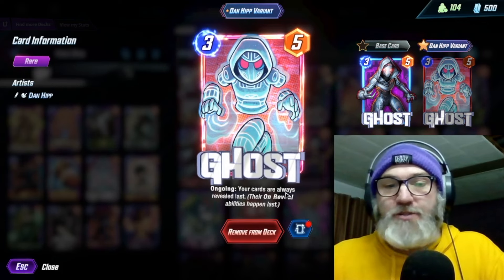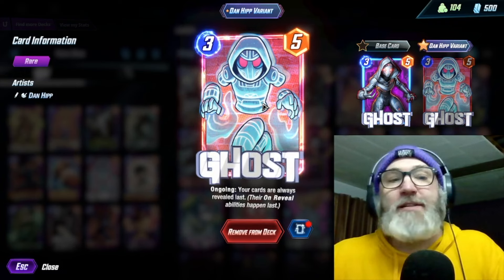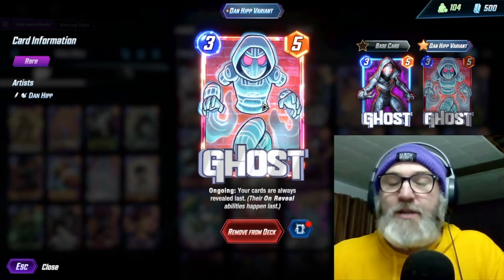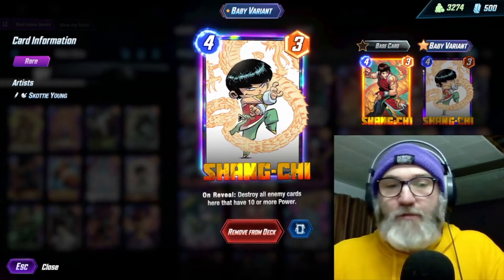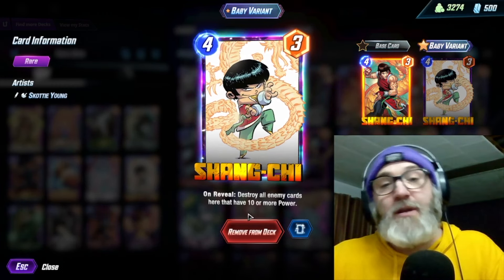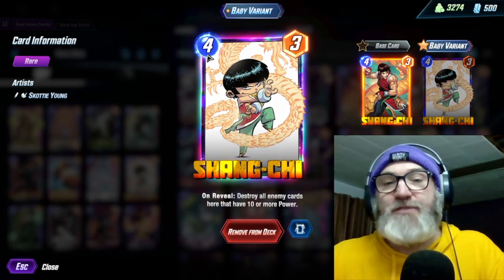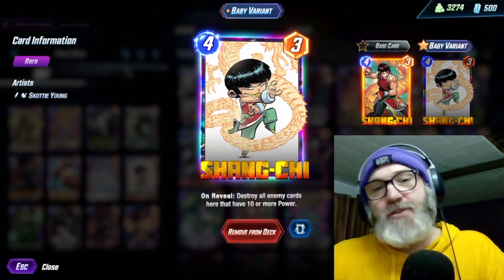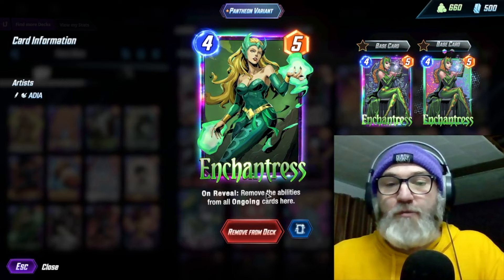We are running Ghost — ongoing, your cards are always revealed last. That's really important to get the Hazmat debuff down, but it's also important to use your Shang-Chi and your Enchantress on their targets. Speaking of which, Shang-Chi on reveal destroys all enemy cards here that have ten or more power. He goes down to three cost if you have Zabu, or down to two cost if you have Zabu and Sarah, so you can do some pretty spicy stuff on the final turn.